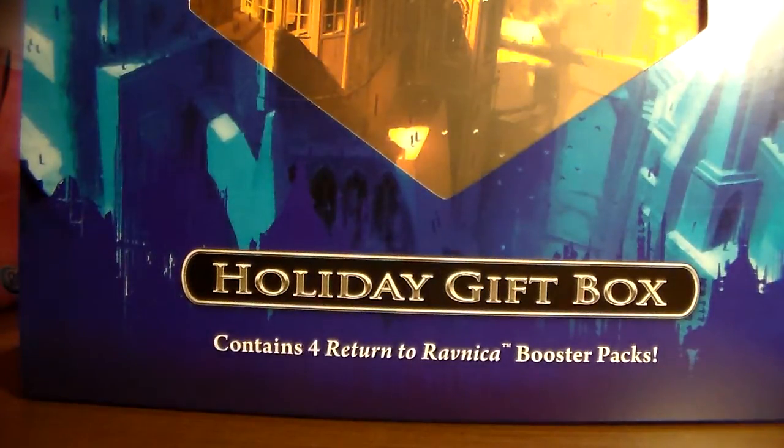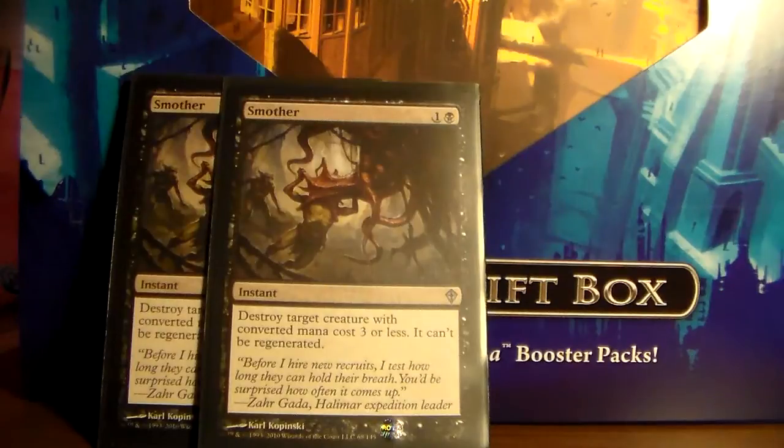We also have two Smother in here. Smother is really good because you can stop any kind of creature they're going to be doing early on, whereas the discard spells can stop any kind of spell they're casting early on. Smother can kill most of the creatures actually played in Modern — obviously not Huntmaster and stuff like that, but it can stop Tarmogoyf, which is the most important creature to be stopping, and it can also stop pesky faeries such as Vendilion Clique and others.